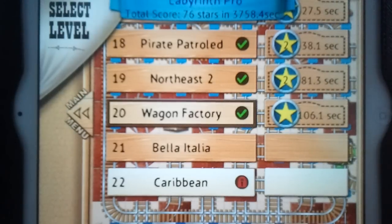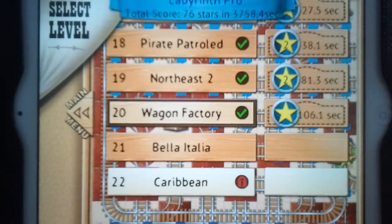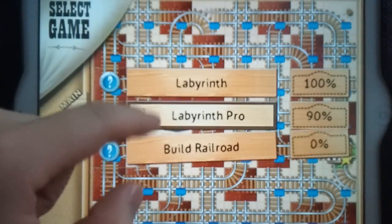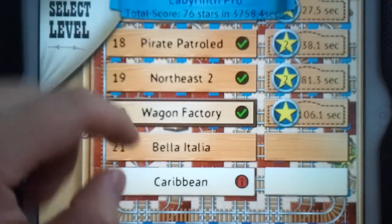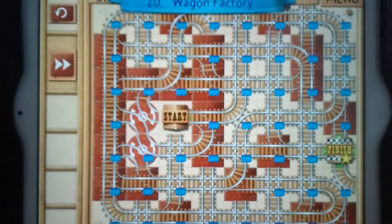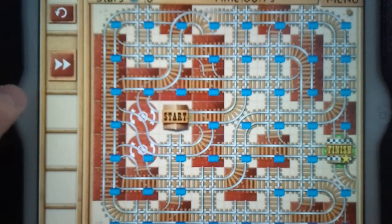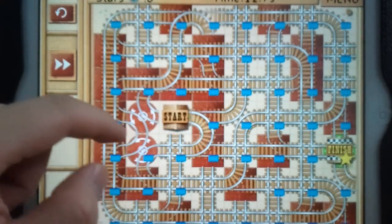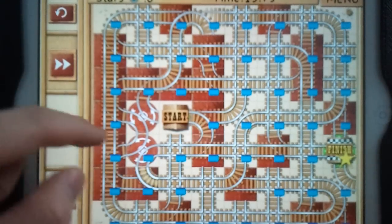Hello world. I want to show you guys how to solve Level 20, Wagon Factory, from Rail Maze — the Labyrinth Pro version, not just Labyrinth. This level might have some of you scratching your head because it's quite difficult. Those of you who made it to this level obviously know how to play this game properly.